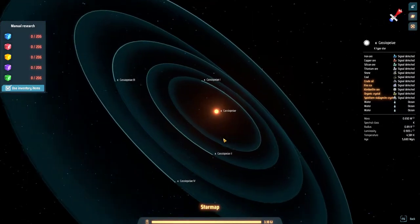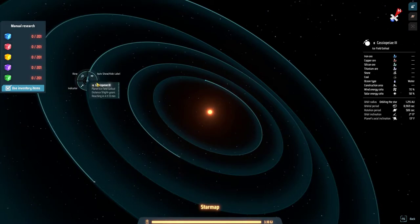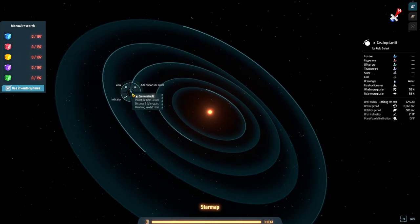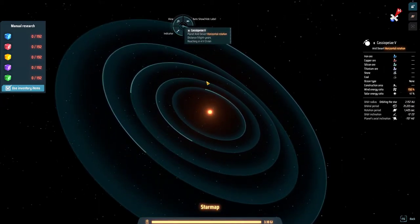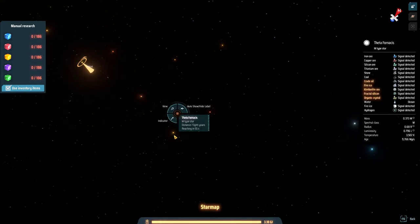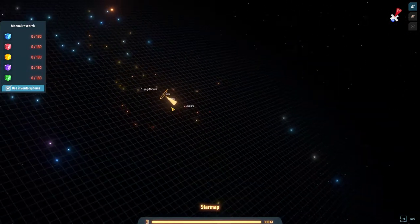I'm probably going to spend a bit more time on the wiki learning about reverse rotation and the different planets and how to choose one. This system has all sorts of planets but they all seem to have ice lake and ice field — it's like they've got nothing. The signal detected message suggests it must be an early-forming star system.